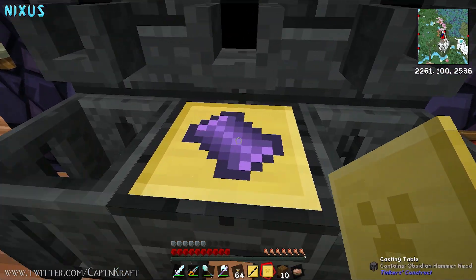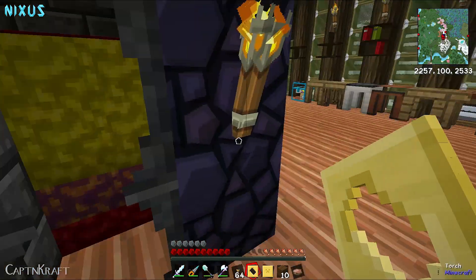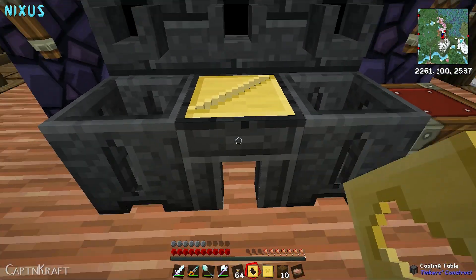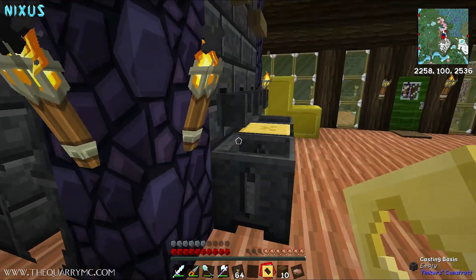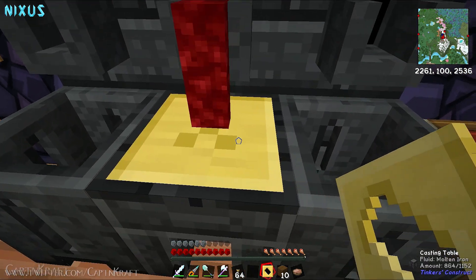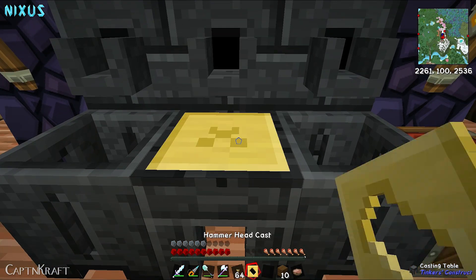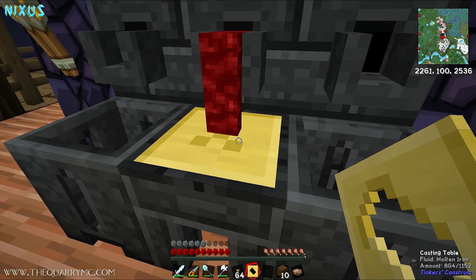Smelting - cool, there we go. So that's one part done. I'm going to make the remainder out of iron. Iron's got decent properties all around - nothing great, but it's good all round. I'm not quite sure if you change the material of the handle, how much difference or benefit you get - I'm obviously not that experienced yet. We need two of these, so I'm going to make these out of iron as well. Should be enough in there hopefully. Then we'll go find some obsidian and see how it works. I know when I dig them up normally I tend to lose some into lava, which is a bit of a pain.